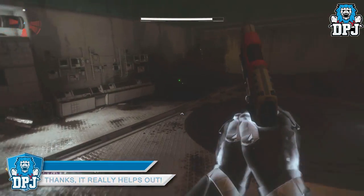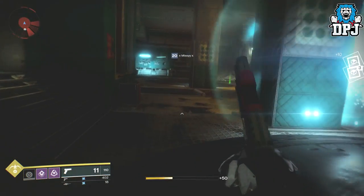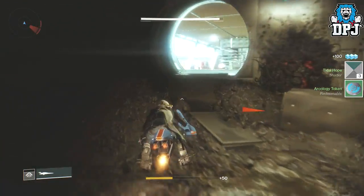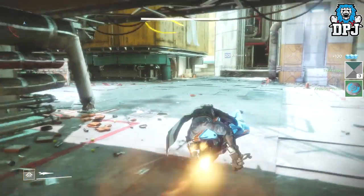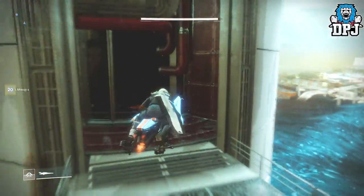The chest can spawn where the public event chest spawns, it can be in any of the dark corners — it can literally be anywhere in this room. I've seen it spawn in about five different places. Keen Scout on Hunters will help you find it quicker for sure, as well as any gold shell which points out chests on Titan.